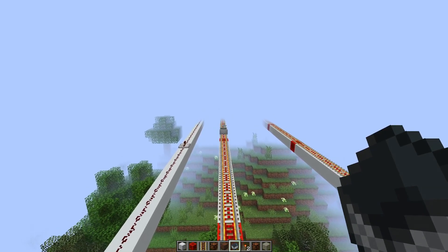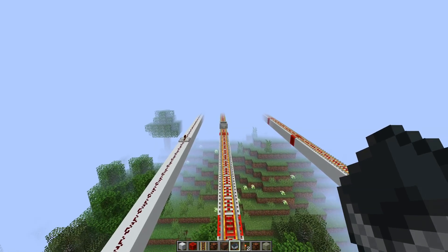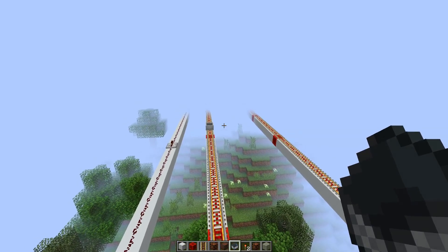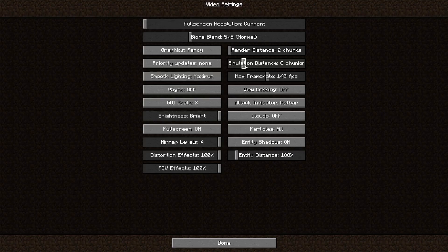So the minecart stops even before it's out of the render distance. Basically I have a simulation distance of one chunk now. I was kind of hoping that the simulation distance would be independent of the render distance, but it's not entirely the case. So there's really no point setting the simulation distance higher than the render distance.